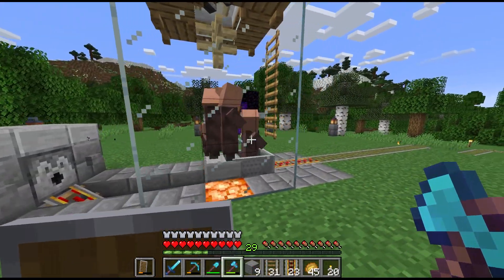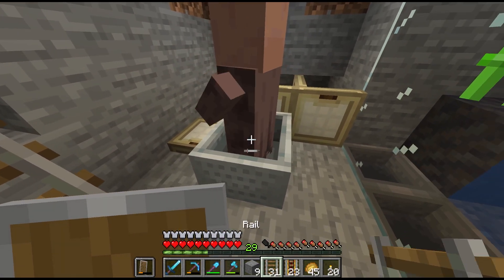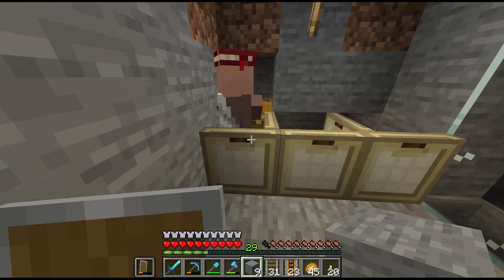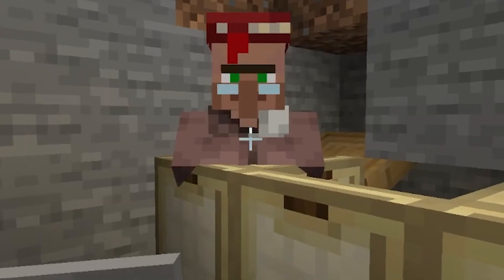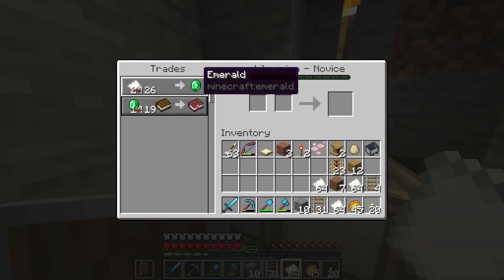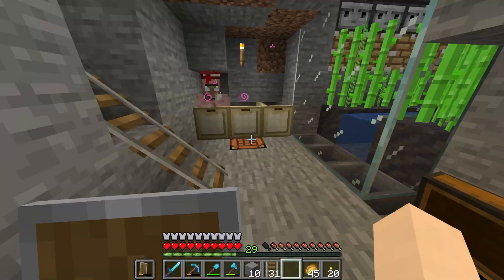Villager number one — we're just going to try to get this guy as close as possible and then whack him in. He locked himself in! He upped his paper trade because I hit him though, sorry dude. I looked it up and it looks like 24 is what they're always going to trade for, so we're just going to lock this guy in and go grab some other villagers.